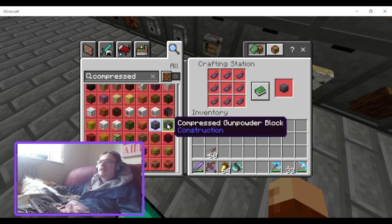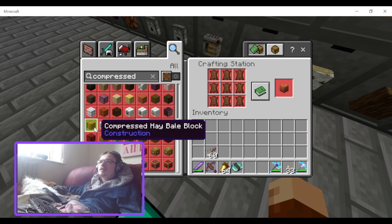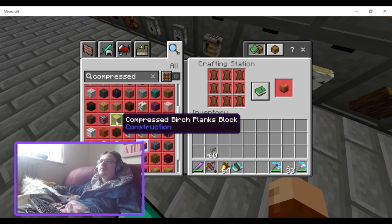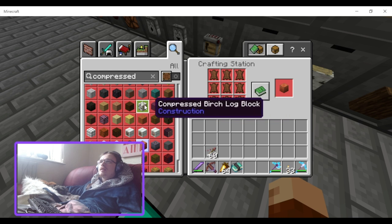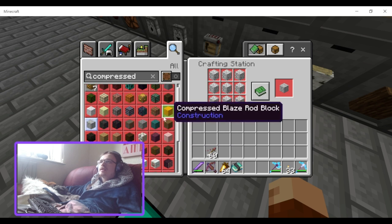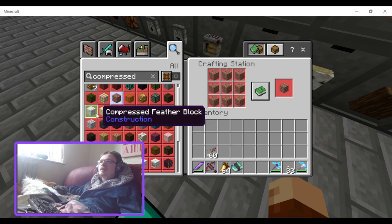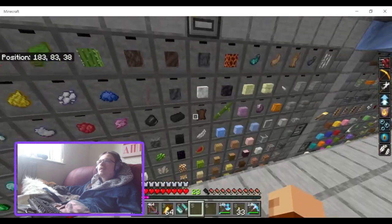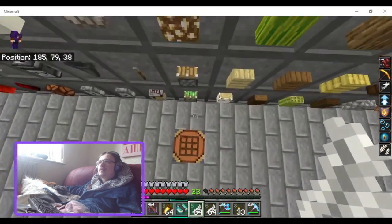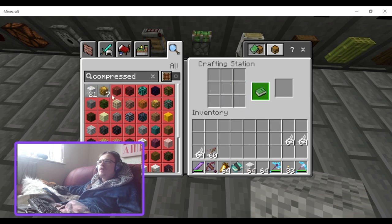There's an ink sack block — that looks kind of cool. Compressed gunpowder, compressed leather, oak saplings, hay bales, cherry logs. I can see maybe compressed andesite being good, and you've got compressed diorite and granite over here. Compressed feather is actually good for me because I have an automatic chicken farm and a lot of feathers. Does the compressed feather block reduce fall damage? I really hope it does, but I'm willing to say it doesn't.